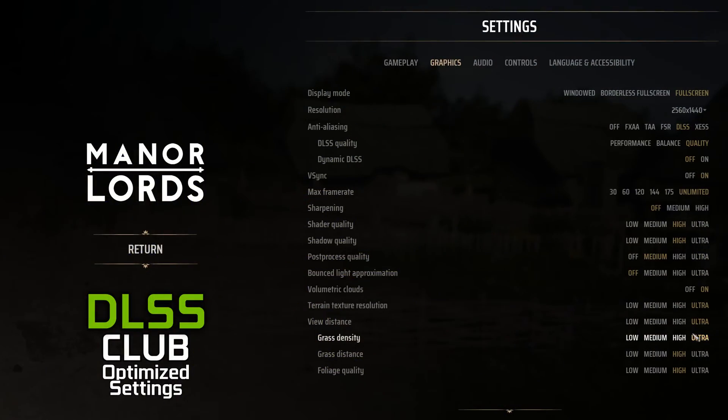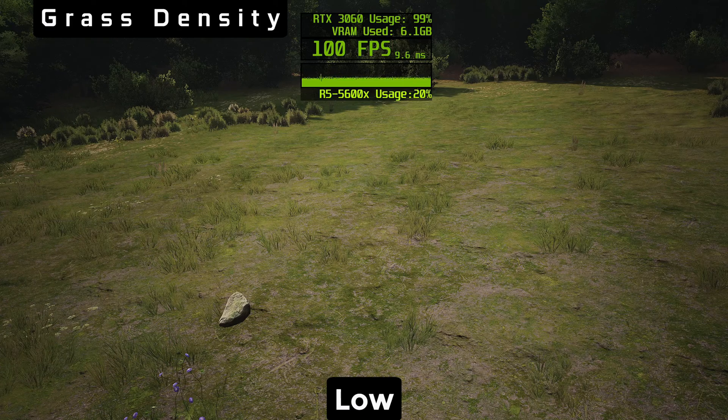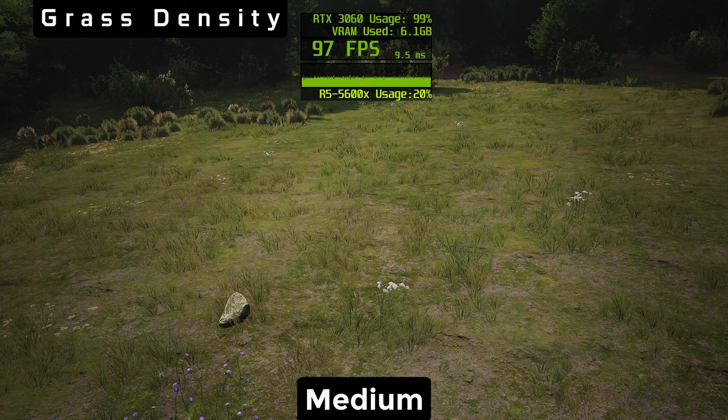Our next recommendation is grass density on ultra, with only a small tax of 6% to performance over high. It stacks up for visual quality, as the flora in this game is very important for immersion.